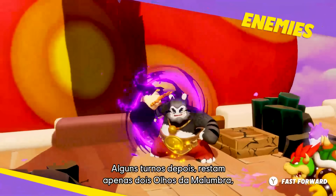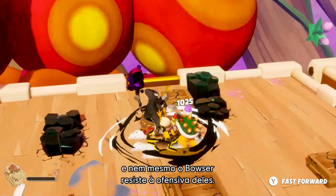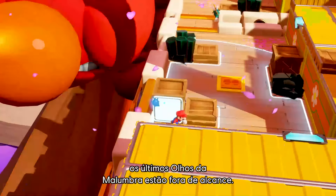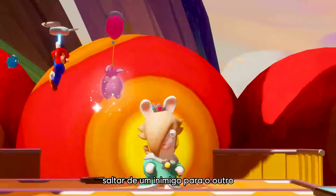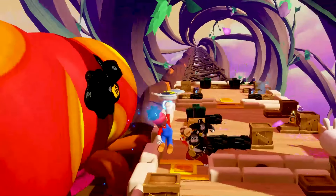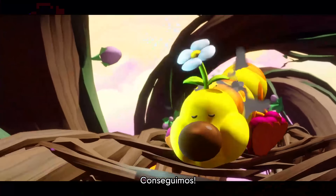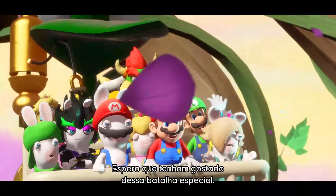This will allow Mario to approach safely and focus on the darkness eyes. A few more turns have passed — only two darkness eyes remain, but new powerful enemies have spawned and even Bowser cannot withstand their powerful attacks. With only two heroes left and the last darkness eyes far out of attack range, Mario can count on his iconic stomp attack and jump from one enemy to the other before delivering the final blow. The Wiggler is defeated and our heroes can resume their journey. I hope you enjoyed this very special battle. That's all for now.